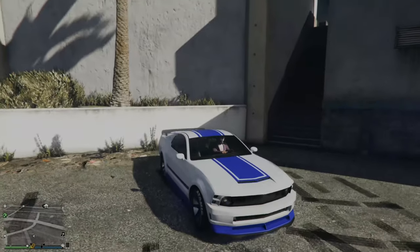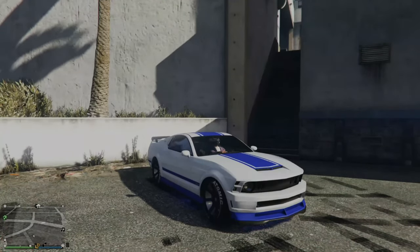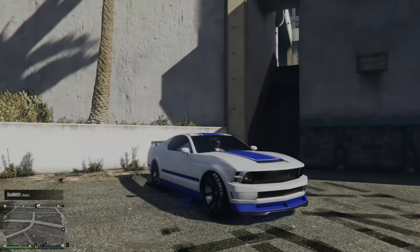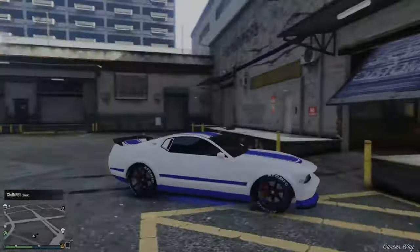To actually do a wheelie, this is very simple. Hold R1 down and then hold R2 down. Once you have the engine revved, go ahead and let go of the R1 button — which is your e-brake — and your front end will come up. You can see my car shaking, it's ready to go. Boom — I'm doing a wheelie! So that's very easy to do.